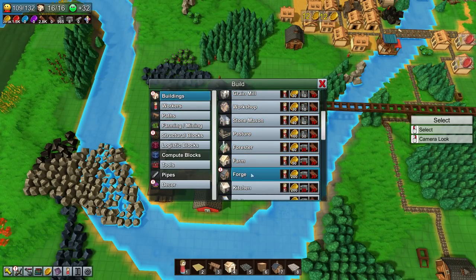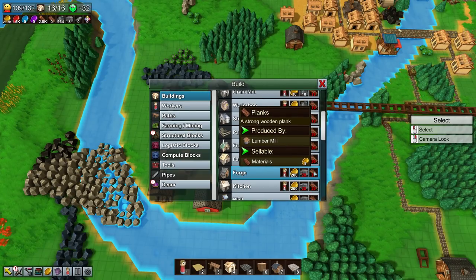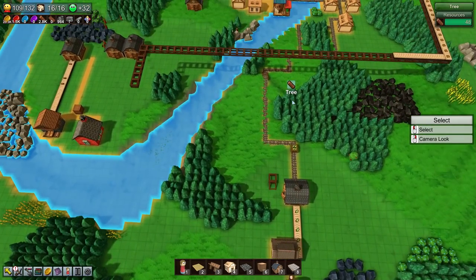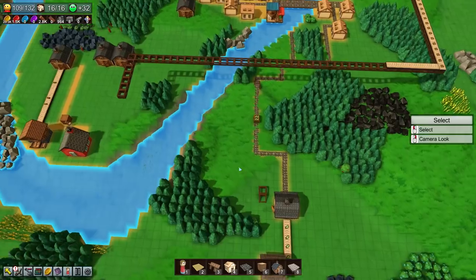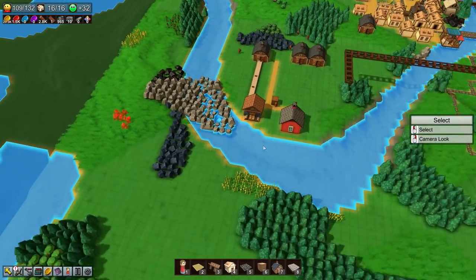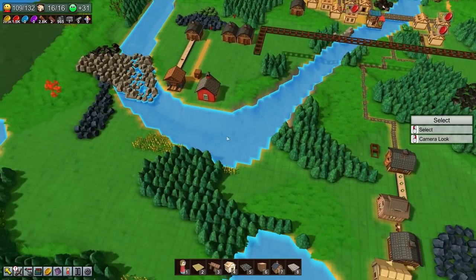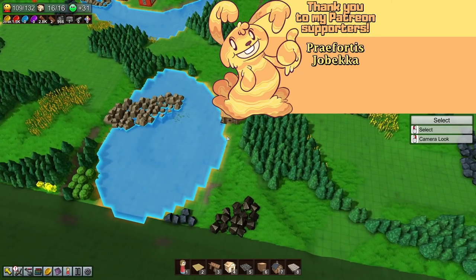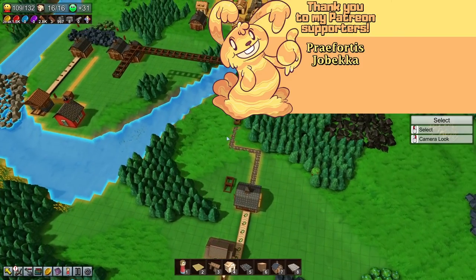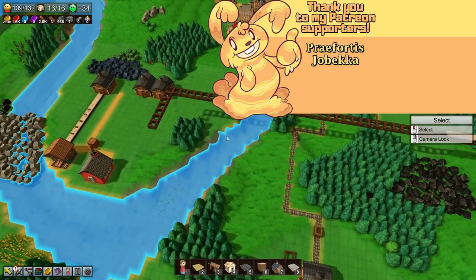I want to make some metal - where is the forge? There it is. I don't have enough resources, a bit of a shame. I definitely gotta up my plank and stone production because that seems to be a big problem right now. But we have conveyor belts now - that's gonna make our life a lot easier in the future. We're gonna start moving away from using wagons and workers and start moving towards doing everything with conveyor belts, making things in mass.